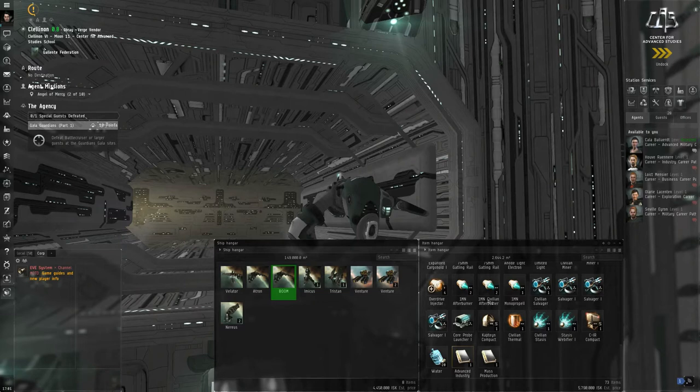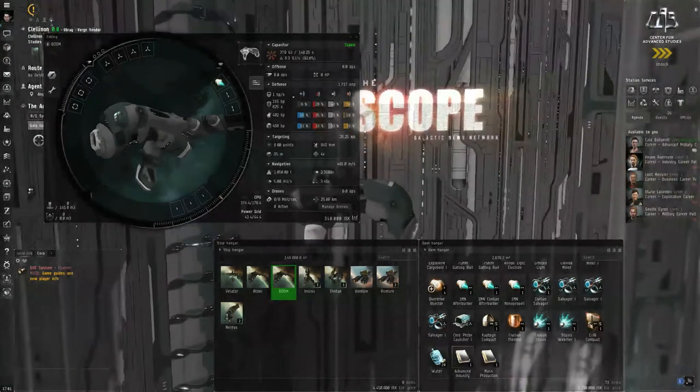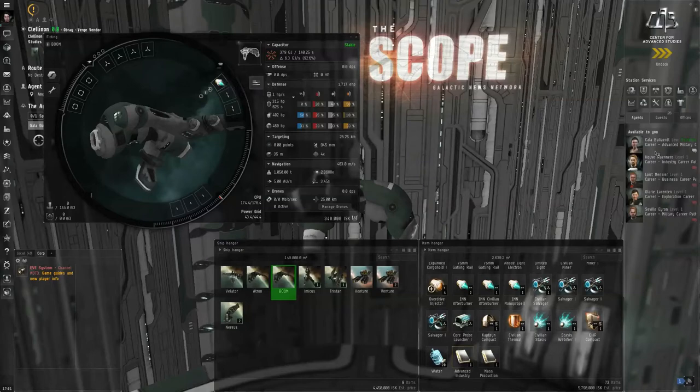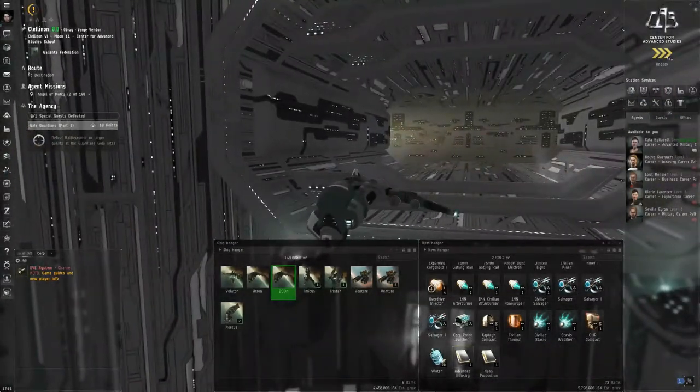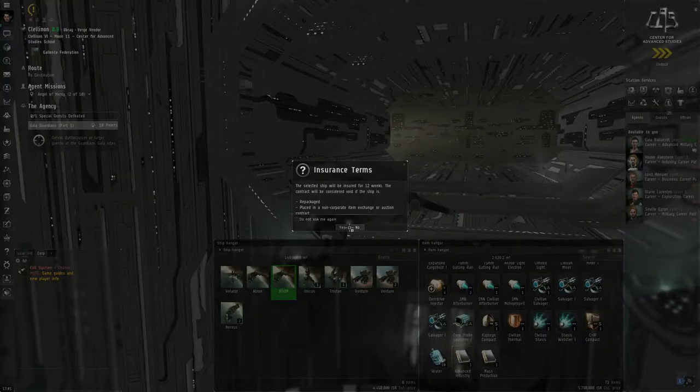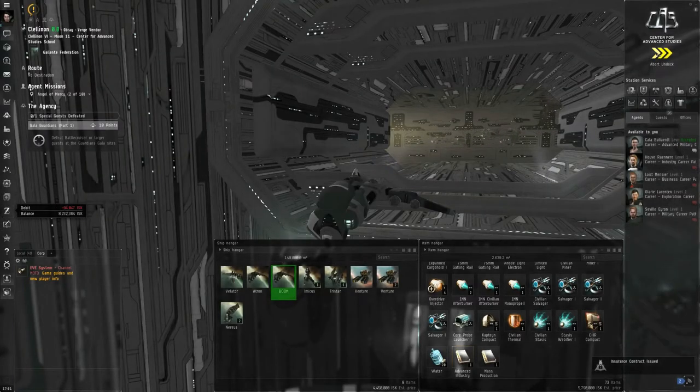I don't advise actually fitting anything to the ship — maybe just a civilian afterburner — because this thing is going to go BOOM. Right-click and insure the ship. Click yes. Platinum insurance. You always want to insure your ship if you know for certain it is going to be destroyed in the next 12 weeks.